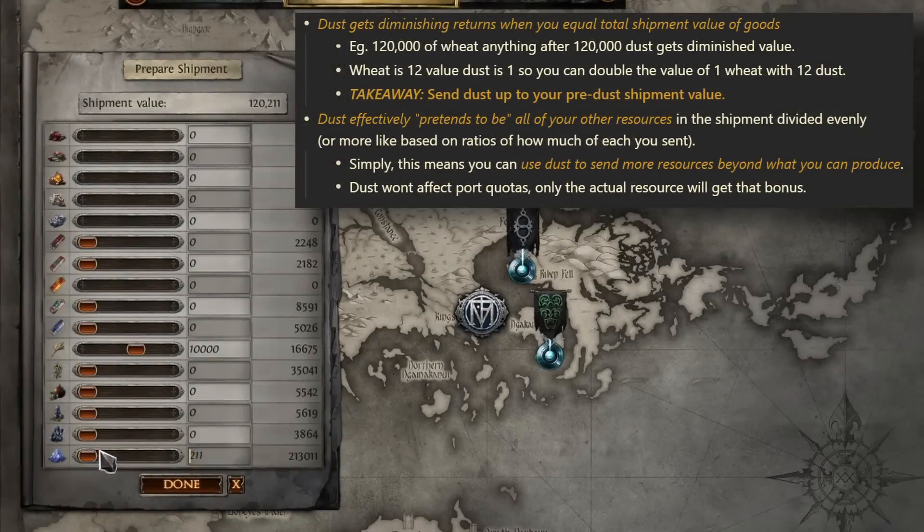For dust mechanics: dust gets diminishing returns when you equal the total shipment value of goods. So for example, 120,000 value of wheat — anything after 120,000 value of dust gets diminished value, pretty heavily so.